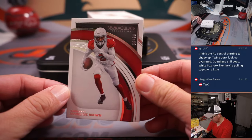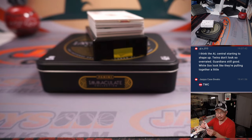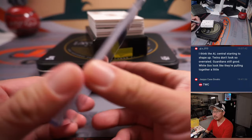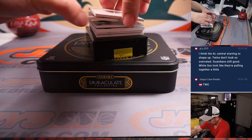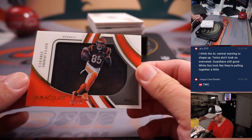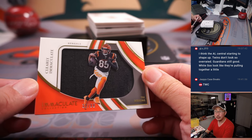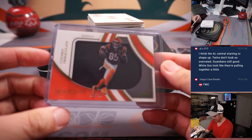We've got Marquise Brown up top — five out of 99 for Dustin. And the Cardinals went from one bird team to another. We've got a relic, clearly an immaculate relic for the Bengals — T. Higgins, 32 out of 99. And we're on to Cincinnati, Greg, with the Bengals.